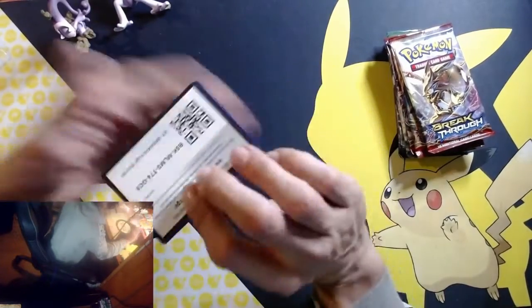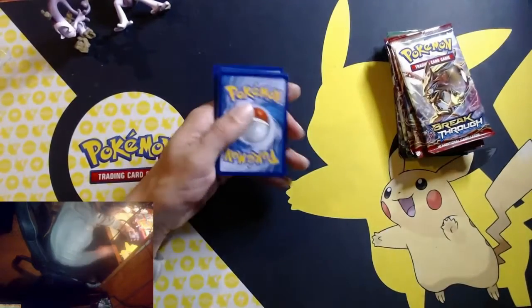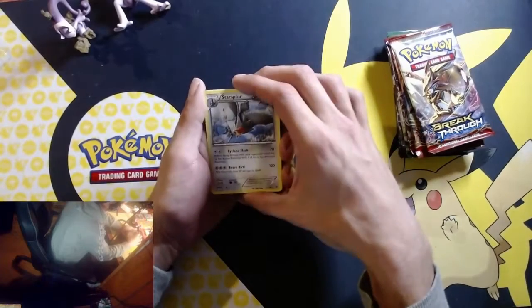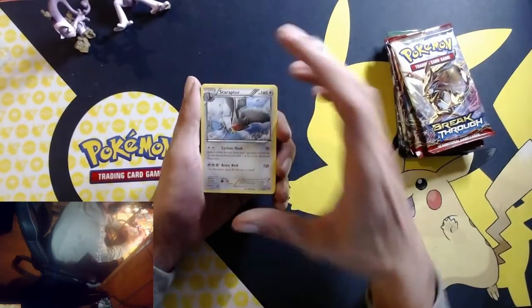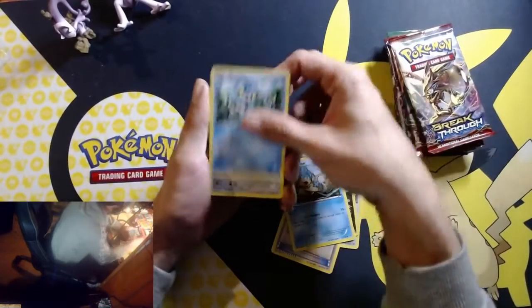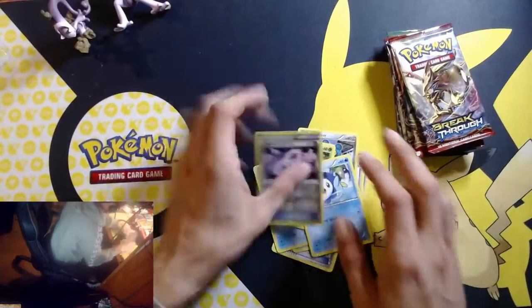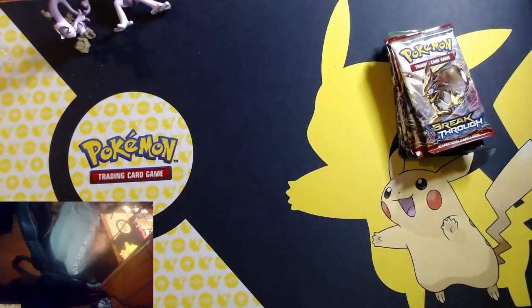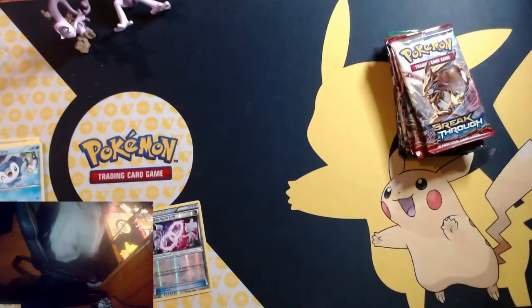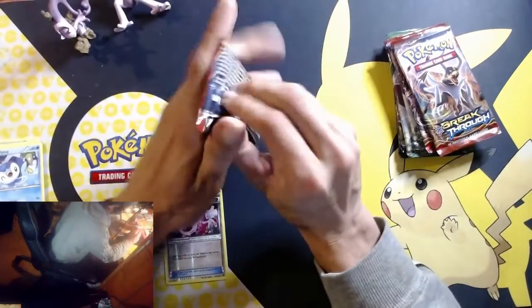The wrapper came off really easily. Let's go. Oh there's a rare — I just did the pack trick wrong. Every time I open up XY packs I do that wrong. Alright, Mewtwo Spirit Link.